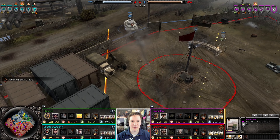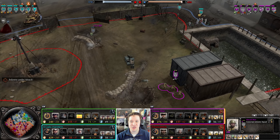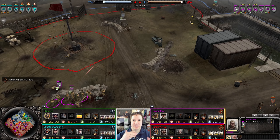Anyway, the ZiS gun looks like it's opening fire on the Panzer IV, bringing it down close to half health. Conscripts are trying to push. Good job with PPSHs — getting them equipped for close range while having Guards at long range. That's a good balancing act.